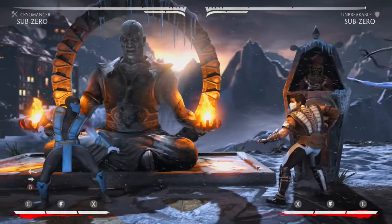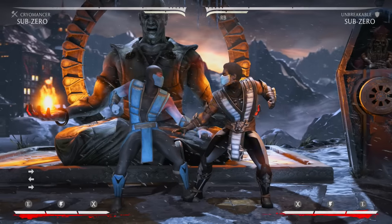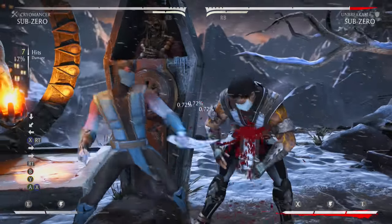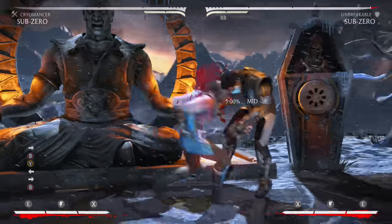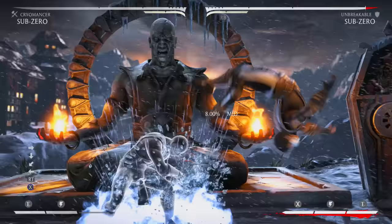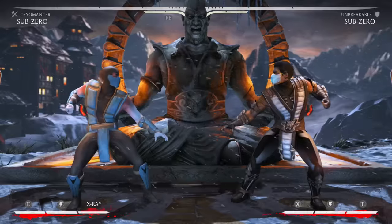Don't just throw out the slide, because opponents expect it as Sub-Zero's number-one reversal option. A good alternative up close is down-back 1, which sends them into a launching state — you can follow up with a slide, or forward 4 into a Cryomancer combo, or forward 4-2 into slide for Unbreakable and Grandmaster. It's safer and I've never been punished for it despite being minus 11 or 12 due to the pushback.